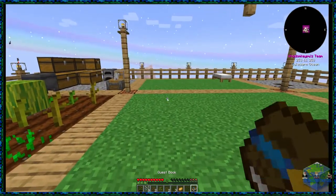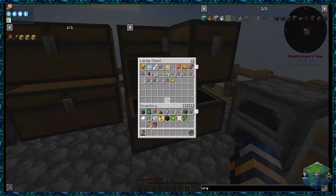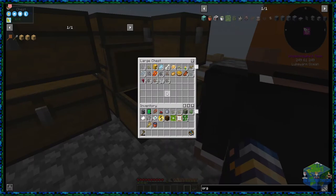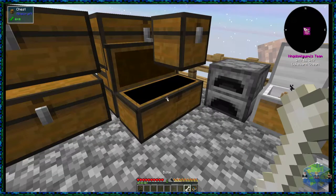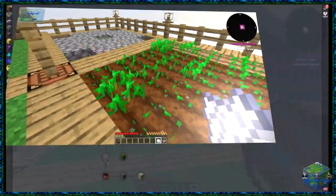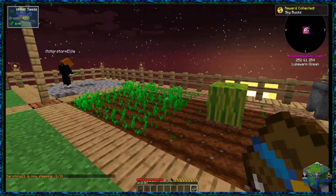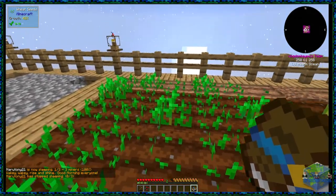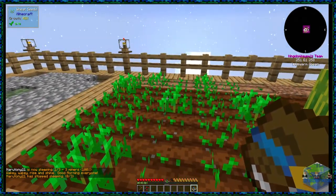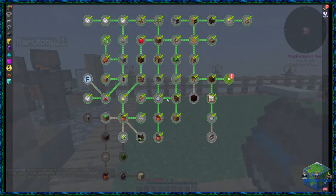We still don't have all the seeds we need — we're missing beetroot and rice seed. I've got 30 more bones, so I'll keep trying. I finally managed to get all the seeds! That little step is done. We'll probably extend the farm at a later date.